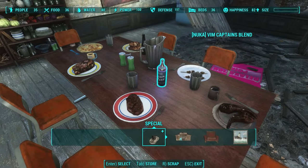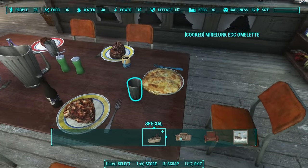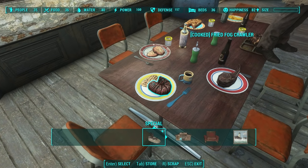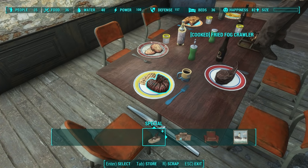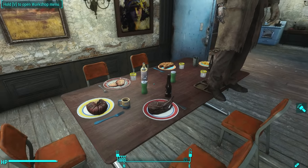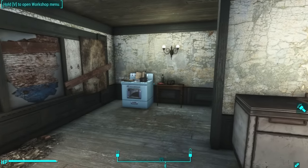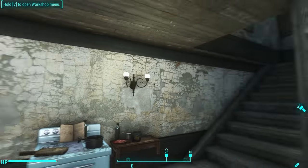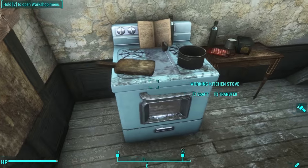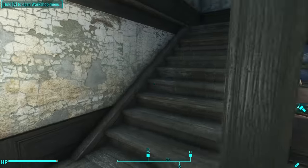Here's the eating area. I decorated these with all sorts of foods including Vim, Mirelurk omelets, Mirelurk queen cakes, and a cooked fried fog crawler right there. Vim on the tables and art on the walls, and then a big pile of produce right over there. Because this is an oddly proportioned downstairs area, I had to put the working kitchen stove over in this corner, but I don't think it's that big a deal.